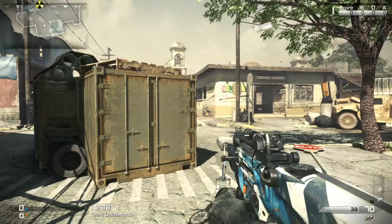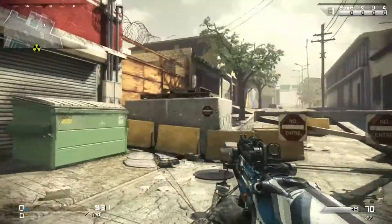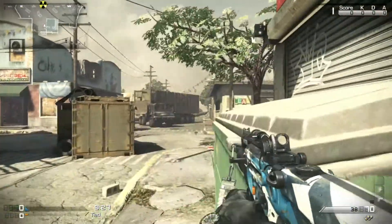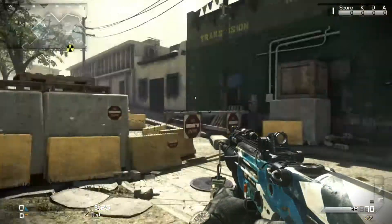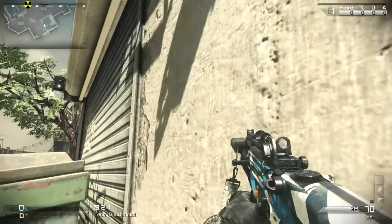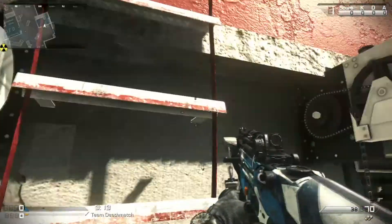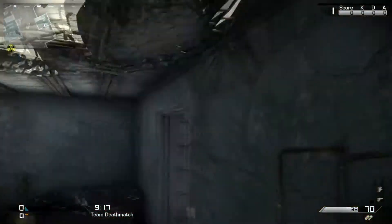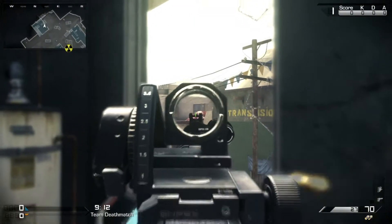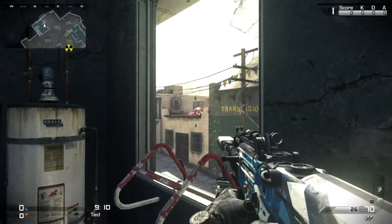The next one, we're going right here on Containment. You can do this from two ways — you could spot it from down here, look right behind you and you can see it right there. But if you actually want a better view, you climb this ladder right here, look at that same rooftop again, and there you go — the big alien is right there. That's number two.